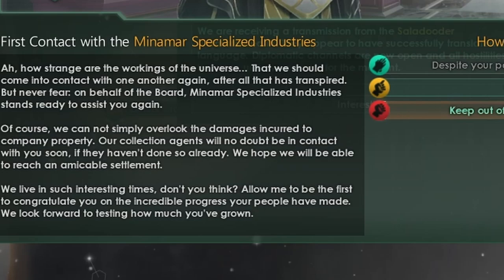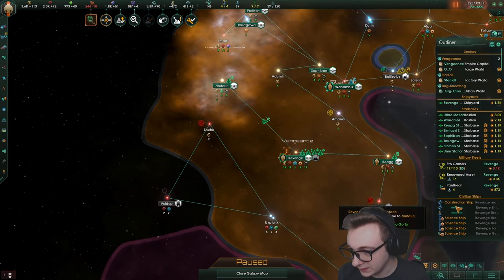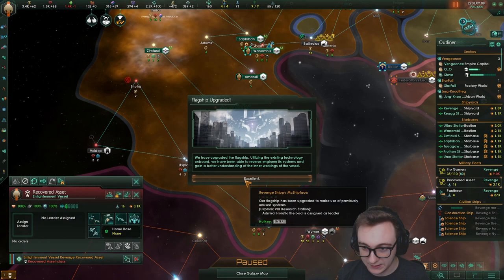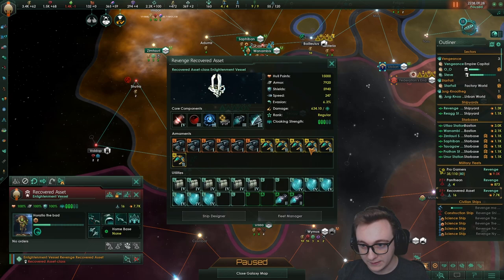Now this ship is finally staying still — we can actually try to upgrade. It takes 10 months. This is what the flagship looked like before, and now we've upgraded it. Now 5.8k — oh, 7.7k! A lot more armor, Hangar 2s and loads of kinetic batteries. That's pretty good. Let's declare rivalry on Minmar.